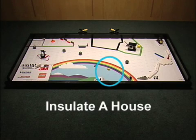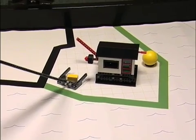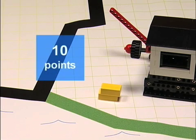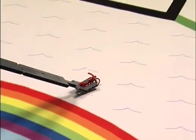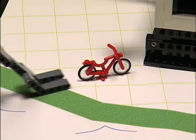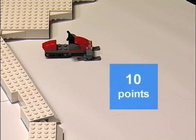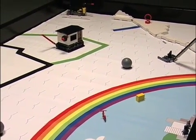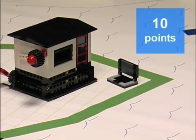Insulate a House Mission. Move the insulation, yellow blocks, to the green grid area. Both insulation blocks touching the green grid area is worth 10 points. Ride a Bicycle Mission. Move the bicycle to the green grid area. The bicycle touching the green grid area is worth 10 points, or 10 points sleeping on its side. The scoring snowmobile is worth 10 points. Telecommute and Research Mission. Move the computer to the green grid area. The computer touching the green grid area is worth 10 points.